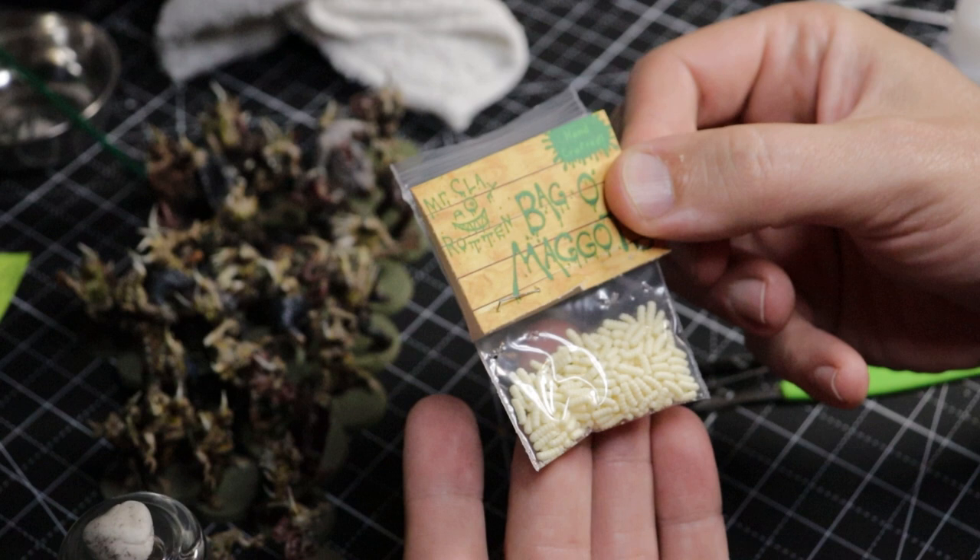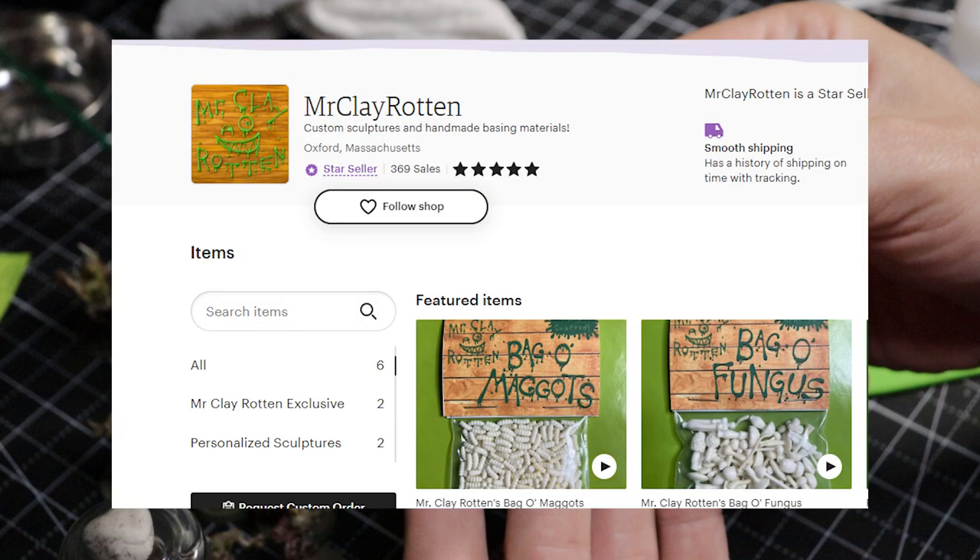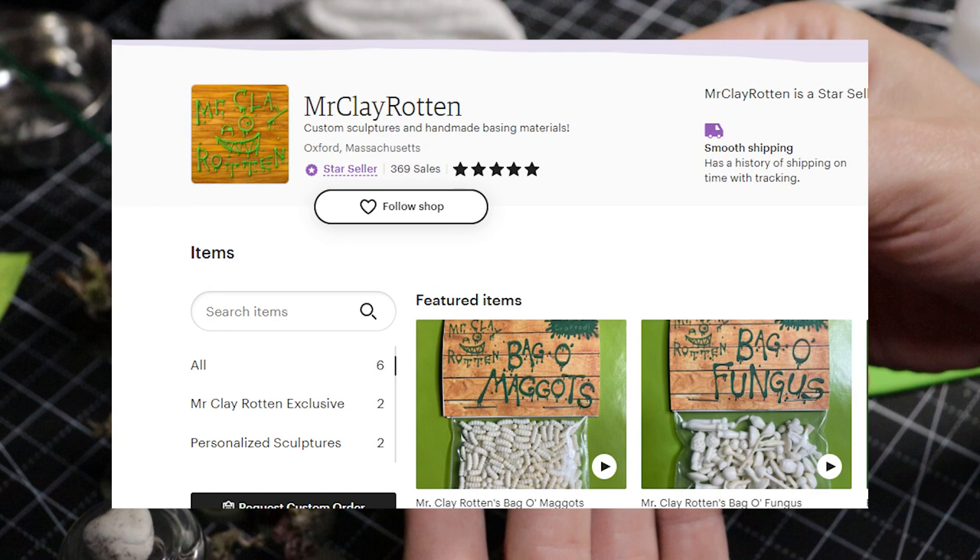Artisanal maggots — these are actually locally sourced from some dude right down the road from me, Mr. Clay Rotten. You can look him up on Etsy. They're amazingly good maggots. Show that dude some love because he figured out how to make really cool looking maggots.